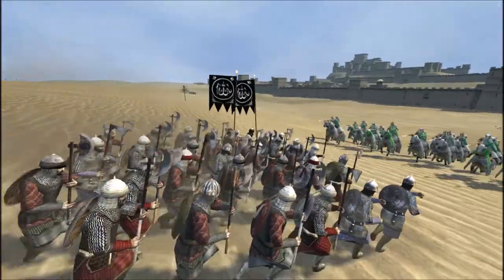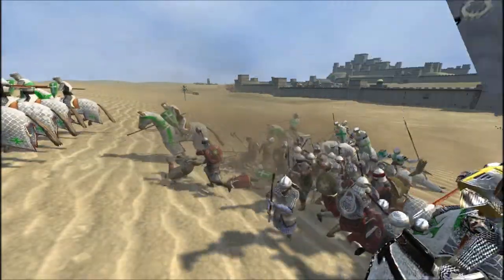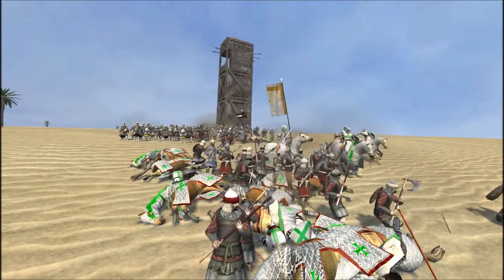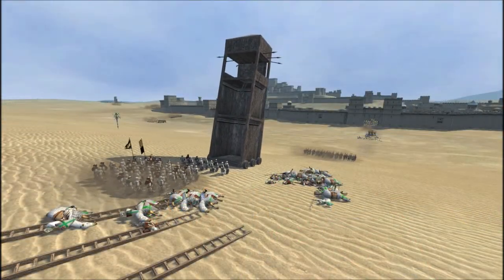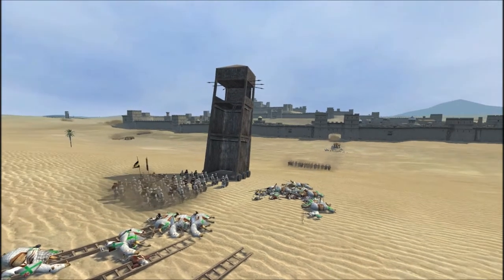So the St. Lazarus Knights are attacking these very heavy Abbasid Axemen. Suicidal charges against axemen, especially heavy axemen, are suicidal. So even these very heavy, very elite knights were destroyed by charging a group of double-handed axemen. It's like charging pikemen.